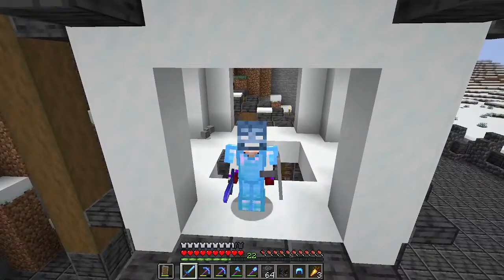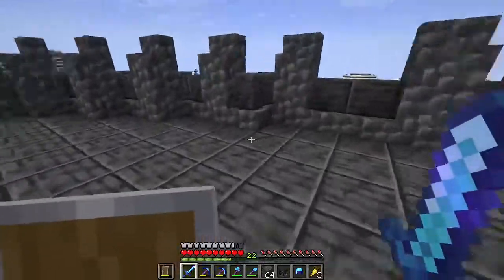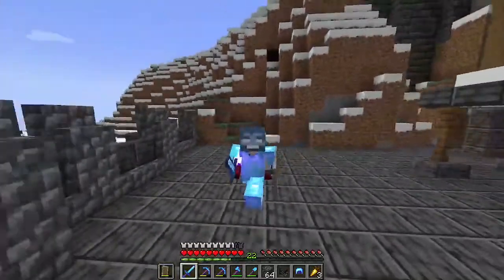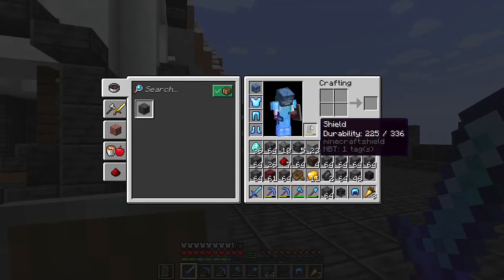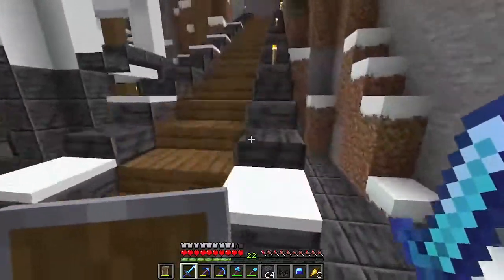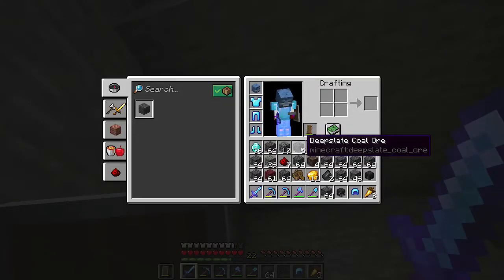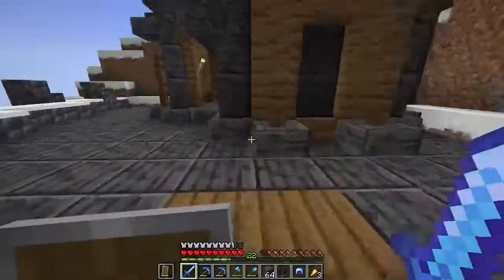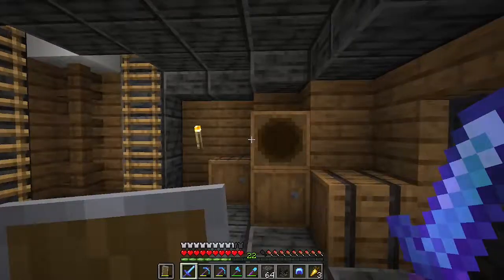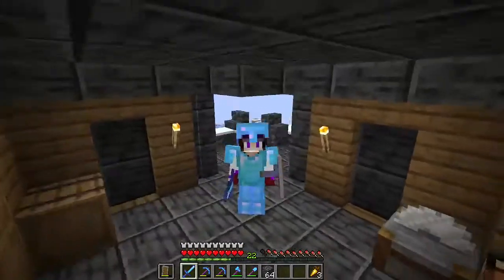I fought all the withers and I actually got 36 extra diamonds just from uncovering diamonds combined with Fortune, so I could theoretically fight two more withers if I wanted to. I'm tempted but not right now since I don't have soul sand. I also don't have all the iron or emeralds to make the beacon bases. I'll put the wither skulls and deep slate coal ore into my valuables chest.